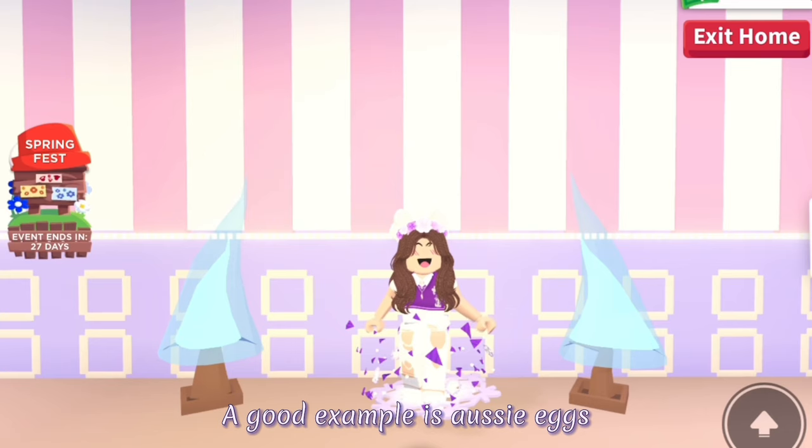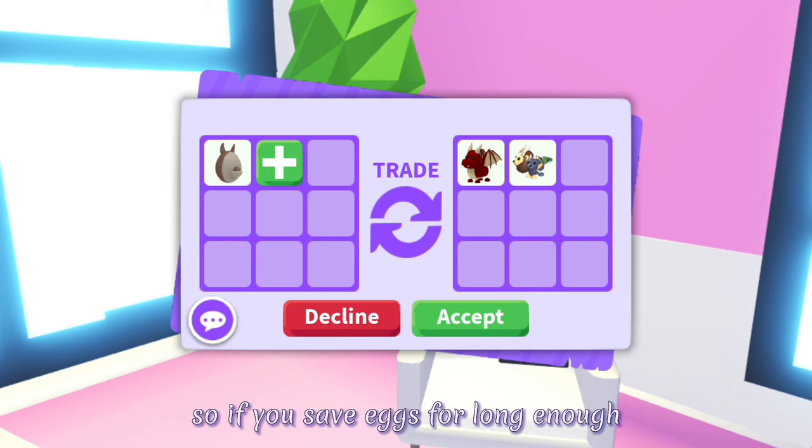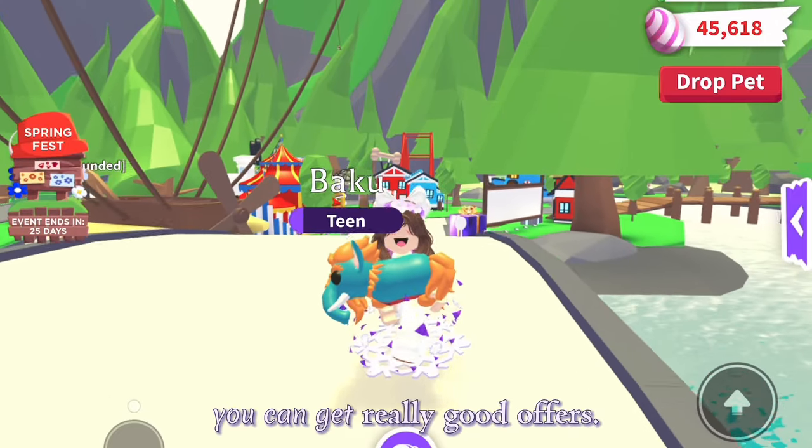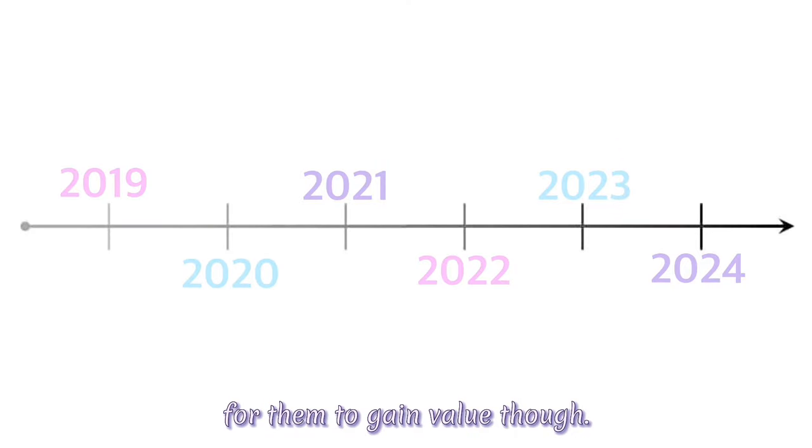You could also save the gumball machine eggs and over time they will gain value, and you can trade them for a good offer since not a lot of people will have them anymore. A good example is Aussie eggs — they have decent value and are worth one or more legendary pets right now. So if you save eggs for long enough you can get really good offers, though it will take quite a while for them to gain value.